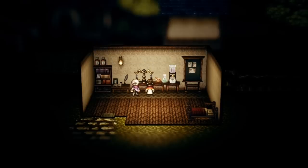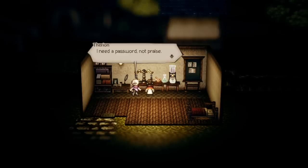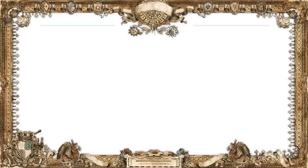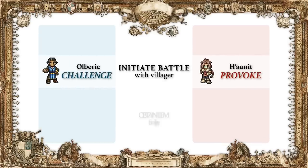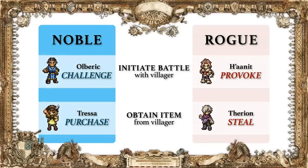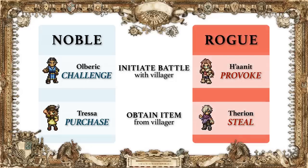Now, we'd like to introduce the concept of noble and rogue path actions. The path actions available to our protagonists can be divided into two categories: noble and rogue. For example, to acquire items from townspeople, you can use the path action Purchase — the noble path — or Steal them — the rogue path.